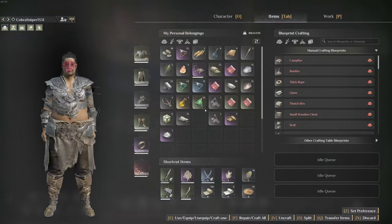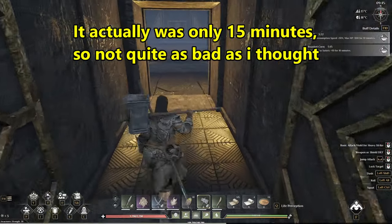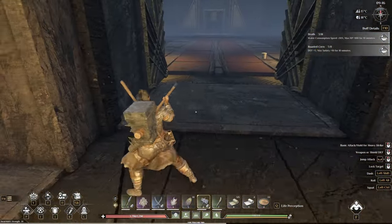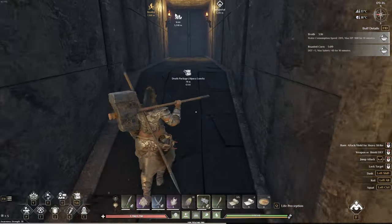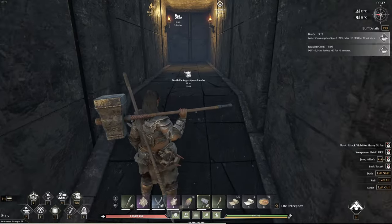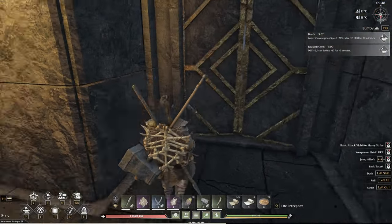I just ran through this dungeon, cleared a lot of it — not quite all of it — but I did kill the boss and ended up with 33 green crystals. This took me about 25 minutes, so that's not much more than one green crystal a minute. While it does get you green crystals and lots of other good stuff, it is not going to get you a ridiculous amount.